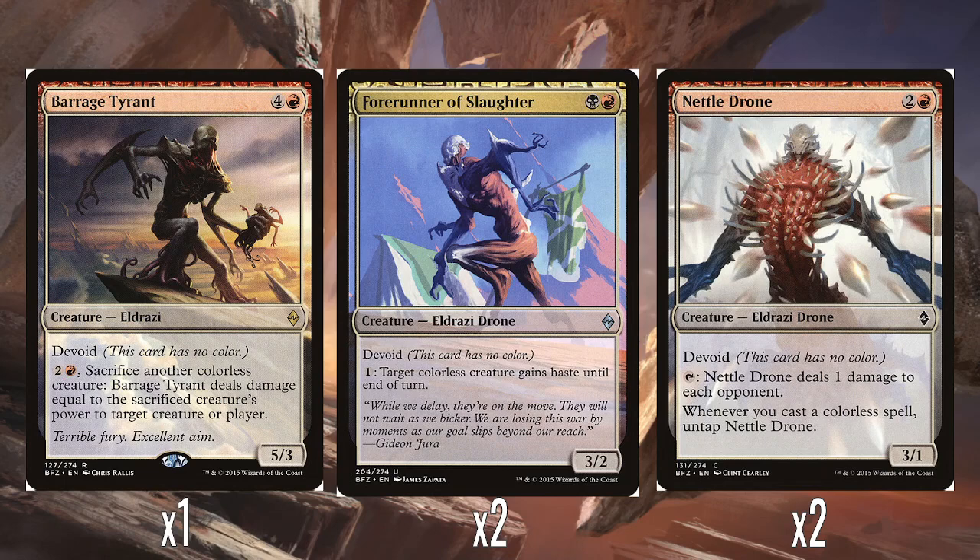Then we've got two Nettledrones — two and a red for a 3/1 with Devoid. It taps to do one damage to each opponent whenever you cast a colourless spell, which is pretty much all the cards in the deck. I always like these red ping creatures that untap when you meet a certain condition, and in this deck it's not a difficult condition. So I think this would fairly regularly be doing two damage over a turn — ping once, cast a colourless spell, it untaps, do it again. There's two of them as well, so this would put a lot of pressure on an opponent.